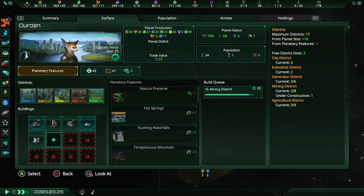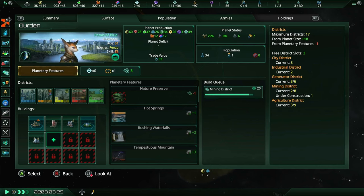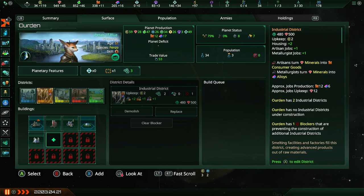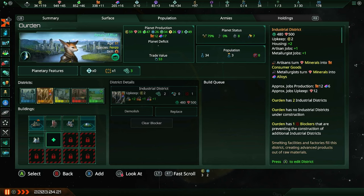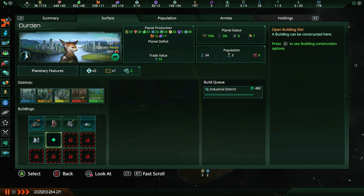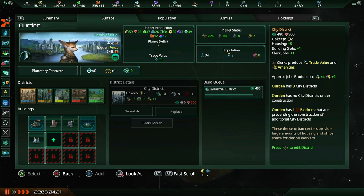How is our capital doing? We've just about finished this mining district. What do I want to build after that? I suppose another industrial and city district, because we're going to need to be making more alloys and consumer goods pretty soon. The city district will give us another building slot, which we're going to need fairly soon.